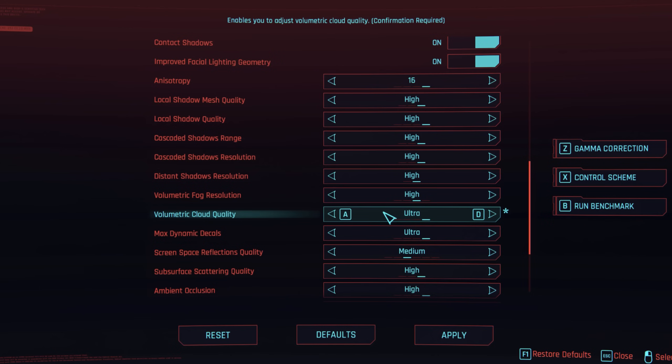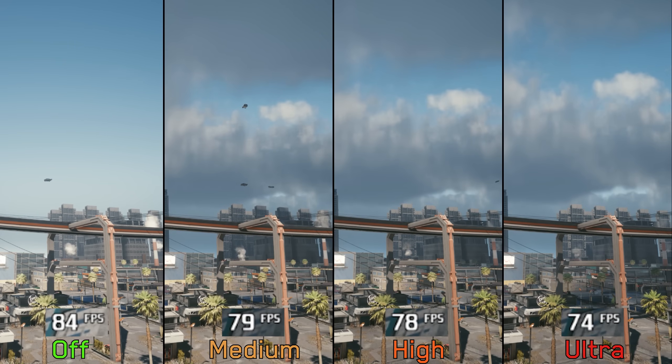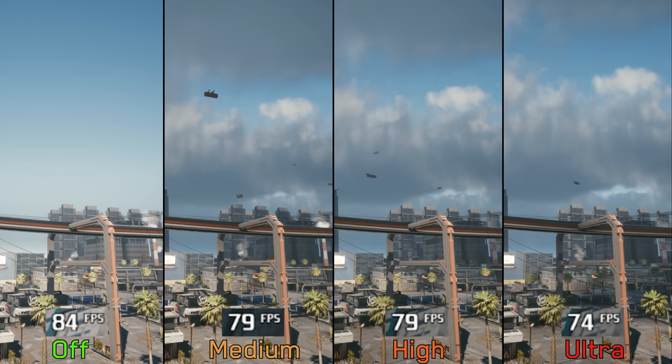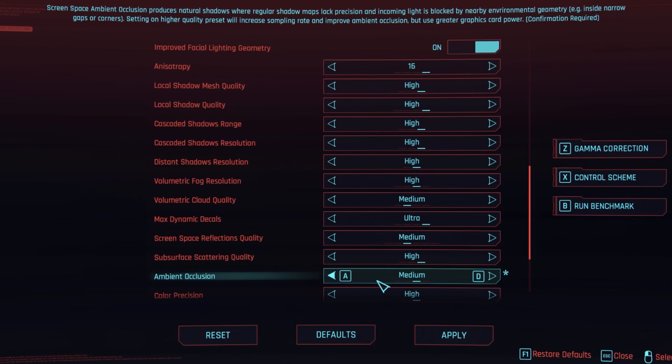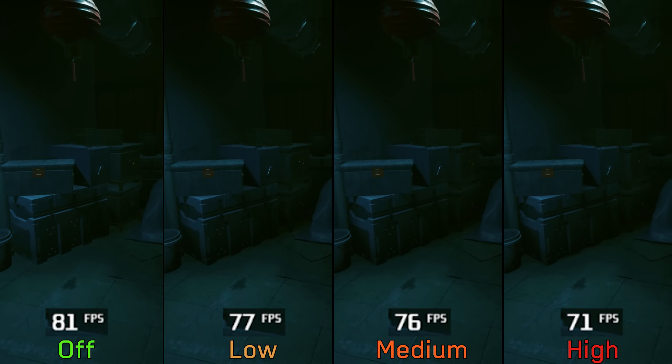Volumetric cloud quality adjusts the resolution of volumetric clouds, but there's really no visible difference between medium, high, and ultra. Performance-wise going from off to medium costs 4%, to high 5%, and to ultra 10%, so I recommend medium. For ambient occlusion, turning off SSAO can negatively impact visuals and make scenes look flat, while medium and high options improve intensity and cover more surfaces. Going from off to low costs 4%, to medium 6%, to high 12%. I don't recommend turning off SSAO — go for medium, which is the best balance between performance and visuals.